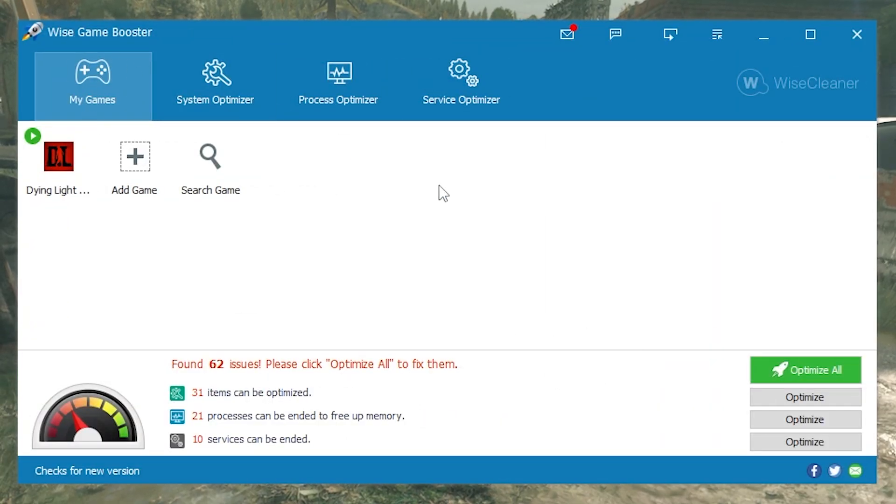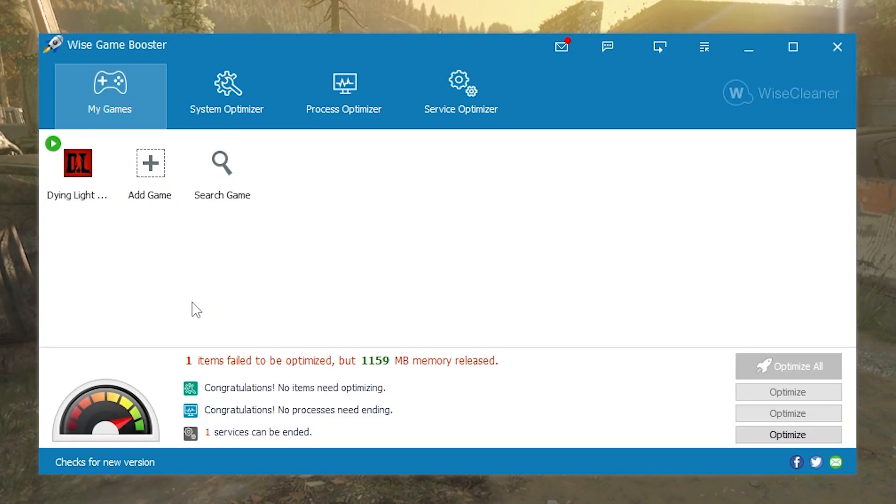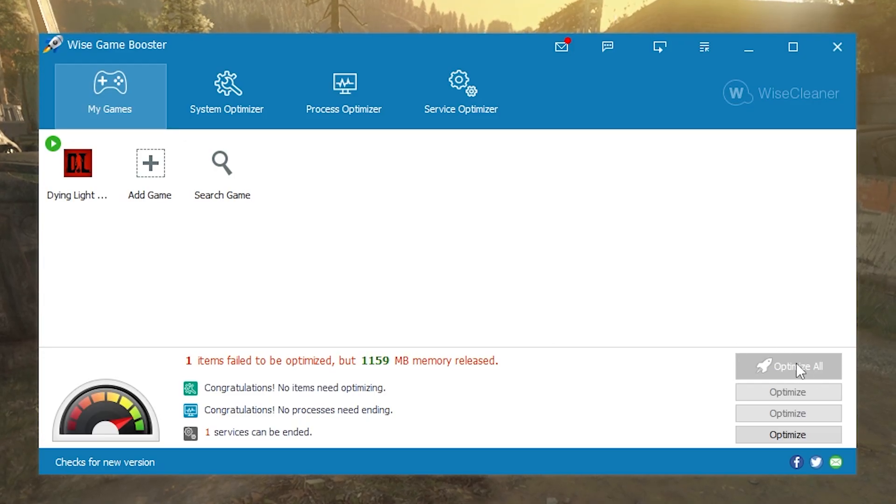Now we are in Wyze Game Booster, and I did not disable Razer Cortex — I'm going to have all of these enabled at the exact same time. That might even make things worse, but I honestly don't care at this point. I have already added Dying Light and I can basically optimize all. I am back and Wyze Game Booster definitely did something — it even closed the processes that I was using. I was just mid-recording and as soon as I clicked Optimize All, my OBS literally just closed itself. So yeah, that is not a great start.